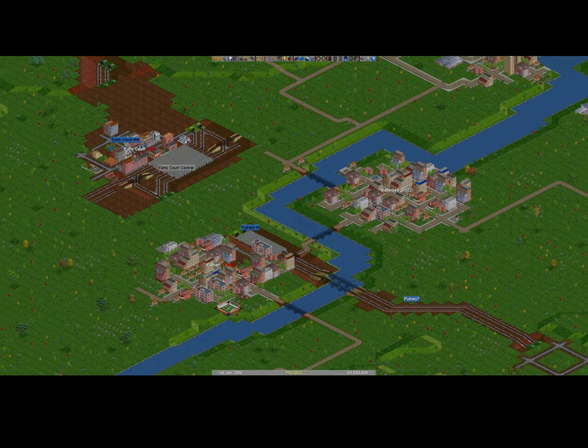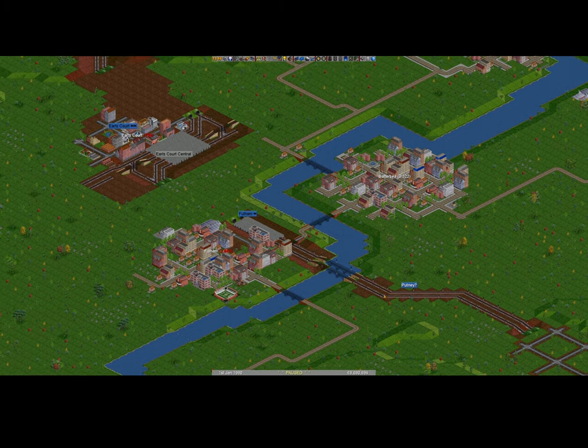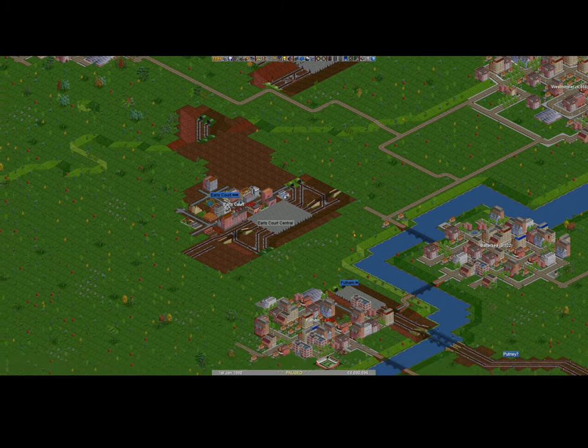Hello everyone and welcome back to episode 2 of my series of playing OpenTTD. We'll get straight into it. We're in the game straight away this time and this is where we left off with our tube line. We haven't got any services running on it yet. We created the line from Wimbledon here all the way through Fulham, Earl's Court and Paddington. Long term we'll expand this network and add more features, particularly trying to mimic the district line. But it's episode 2, so we will get some trains running on this line before the end of the episode.